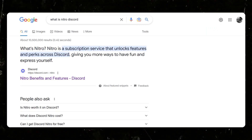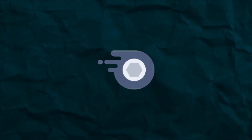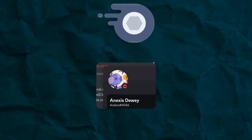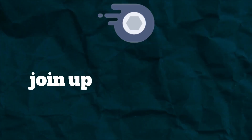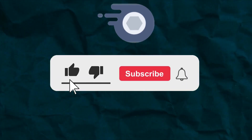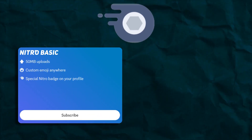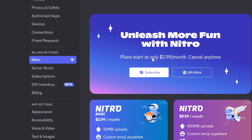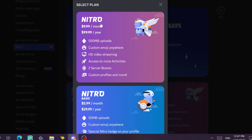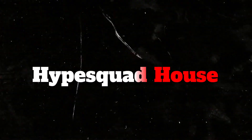The Nitro badge: Nitro is a subscription service that unlocks features and perks across Discord. Perks include more emojis, an animated profile picture, longer messages up to 4,000 characters, larger uploads, higher quality video streams, and the ability to join up to 200 servers. To get the badge, subscribe to Nitro. Discord Basic Nitro costs $5 per month and Discord Nitro costs $10 per month. Go to User Settings, then the Nitro tab, click Subscribe, choose your plan, and you can also choose yearly to save 16%.